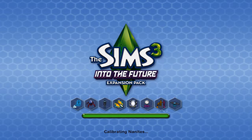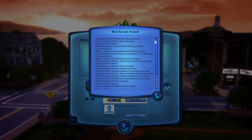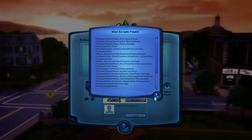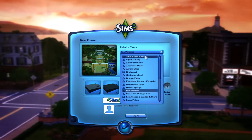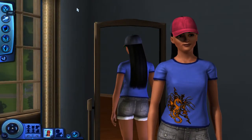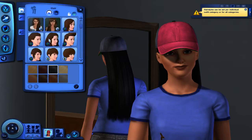Once we get into the game you can see there is a lot of CC installed here. I'm going to go into CAS — I was going to go into my current household but there's no teenager, so instead I'm going to start in Castaway Island to show you all the new CC I've installed. Okay guys, I am now in CAS and I'm going to show you everything I've installed — there's actually quite a lot, about a hundred pieces of CC, mostly female stuff.